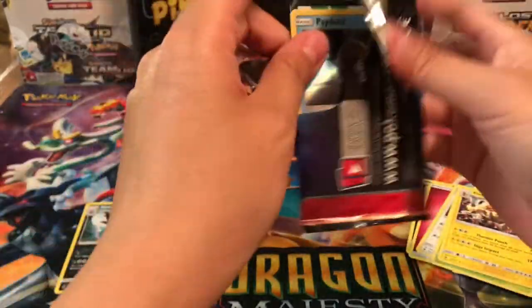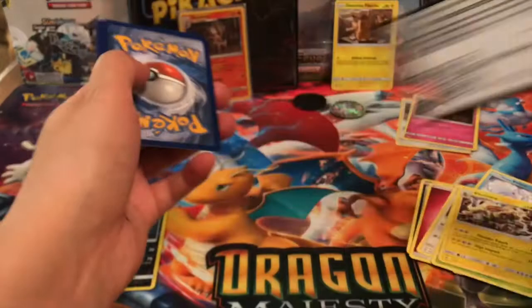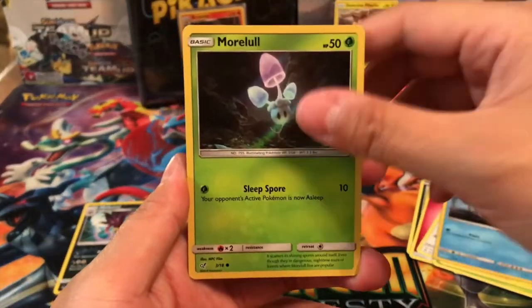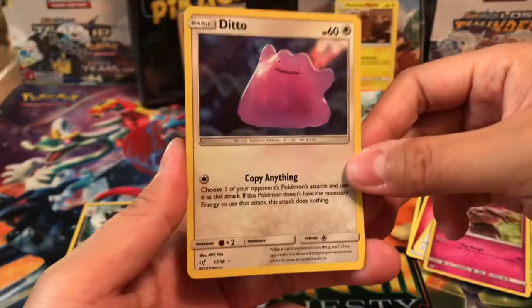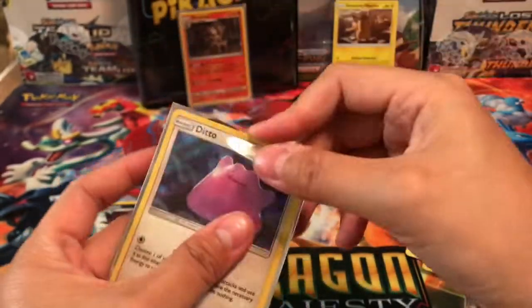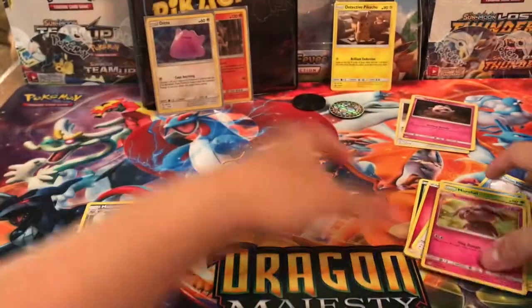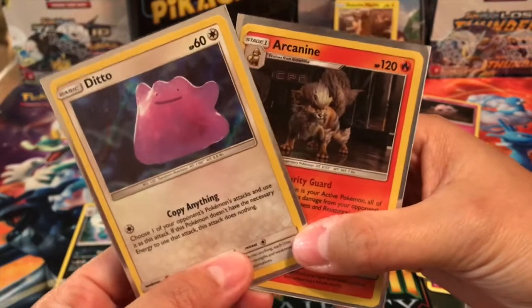Can we pull Charizard from this pack? Keep up with the Fire Pokémon! We got Snubble and a Ditto — very cool. That is awesome, I am missing this one as well. So that was about it for our opening. We did get two amazing holos: Arcanine and Ditto. I'm super stoked!